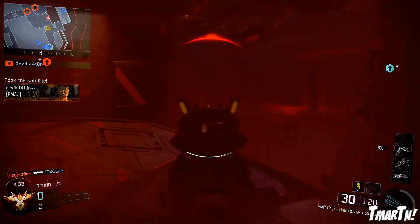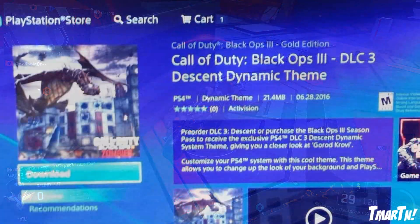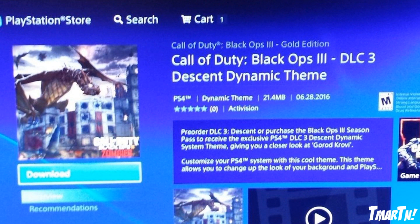But this morning, just now, we had a leaked Dynamic Theme — like a menu theme on PlayStation 4 — that gave us a ton of information. You guys can see this is the first image right here. This is an image of the Call of Duty Black Ops 3 DLC 3 Descent Dynamic Theme, and from that we learned that the name of the third DLC pack is going to be Descent.